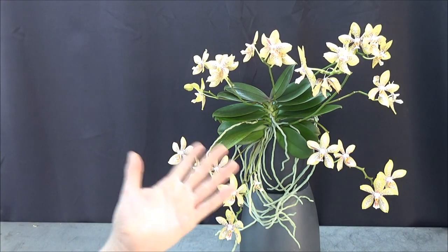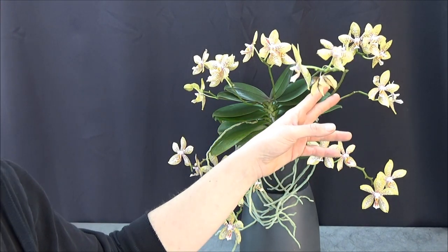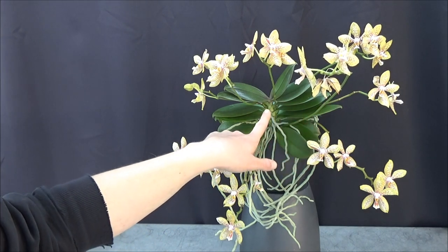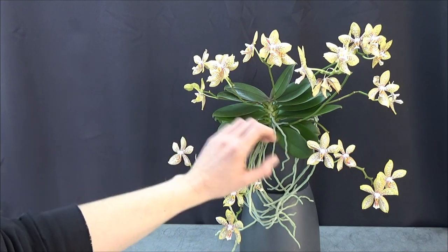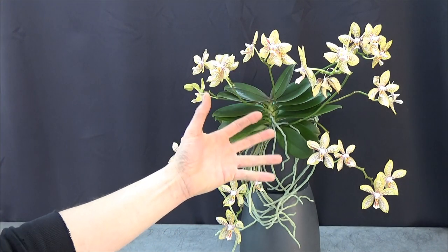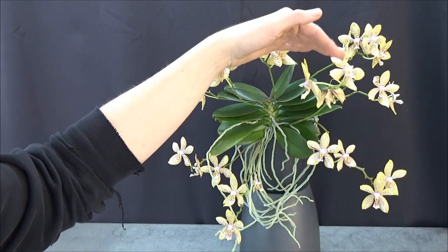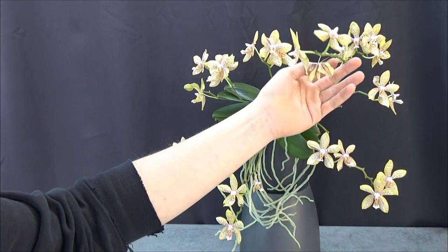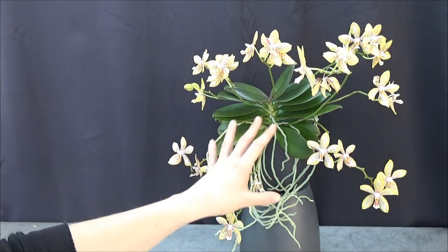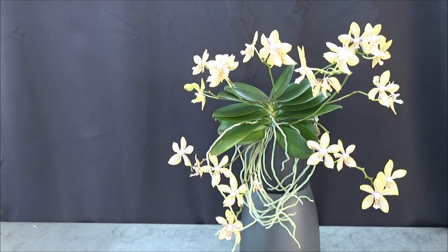I don't take off spikes if not necessary. One reason is the reserve energy — you just cut it off and throw it away, and that's wasteful. A second reason: if you have a not-so-healthy orchid with green spikes, the orchid can reabsorb that energy to grow a leaf or make new roots. If an orchid is in a bad situation — rootless with a spike starting to branch — I cut the branch or flowers off but leave the spike as complete as I can, trying to tell the orchid to stop putting energy into the spike and focus on roots and leaves.